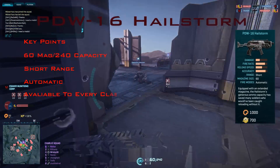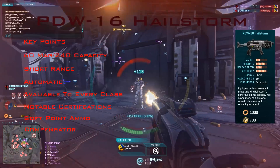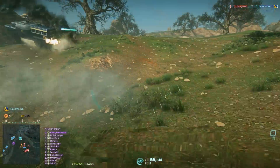The Hailstorm has a tiny bit more recoil and shoots a tiny bit slower, but you wouldn't notice either. Other than that, they're pretty much the same, but the Hailstorm wins out just because of the magazine size.